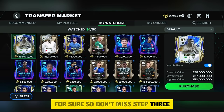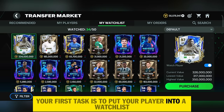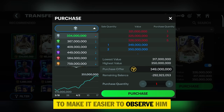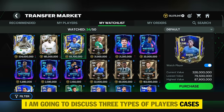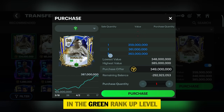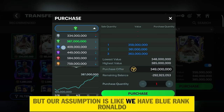Moving to step one: check all the rank-up demand and supplies. Your first task is to put your player on a watchlist. For example, I have a blue rank-up Ronaldo, so I am putting him on a watchlist to make it easier to observe him. I am going to discuss three types of player cases. Player case one: observe how much sales there are at each rank level of Ronaldo. In the green rank-up level the supply is only one or two, so it's much easier to sell him.